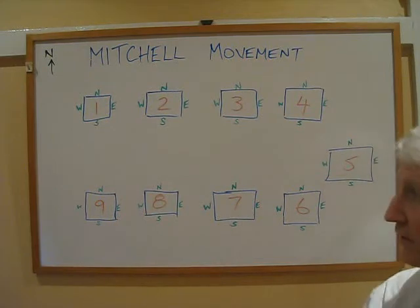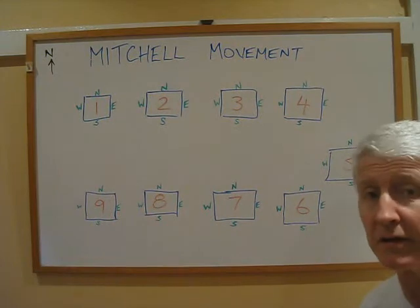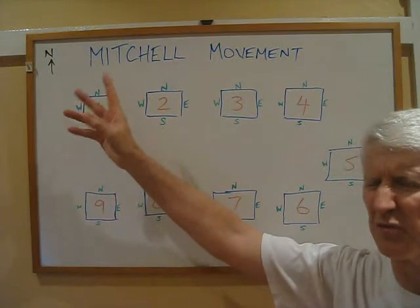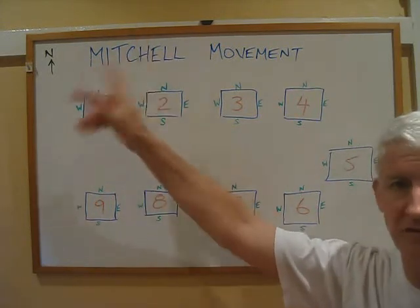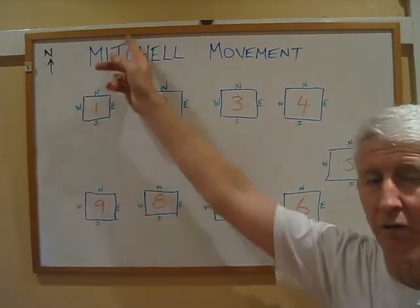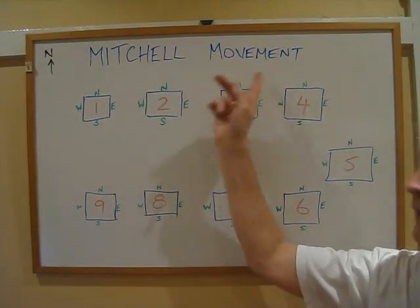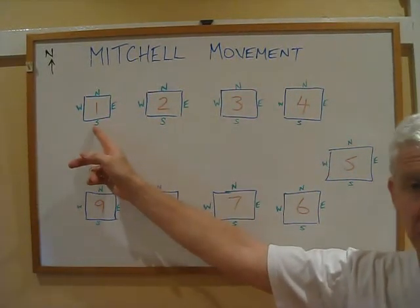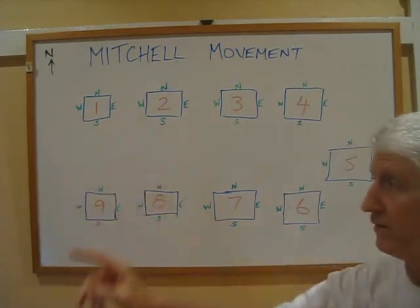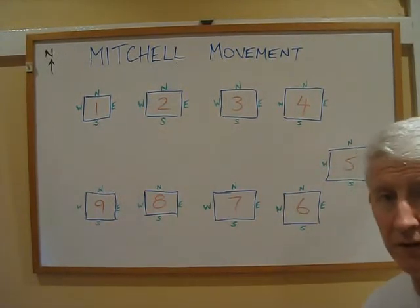In a bridge club there is one designation of north — it doesn't have to be true north, but there's usually a sign on the wall saying N, meaning that the people who sit on that end of the room are called north. So there's a north at each of the tables. North partners south, and their opponents are east and west. With nine tables and 36 players, we all sit down to play.